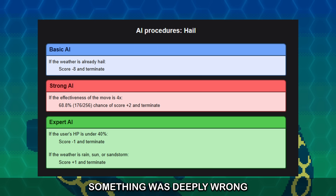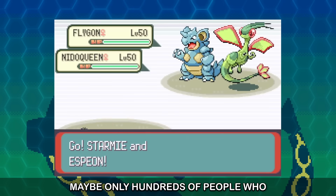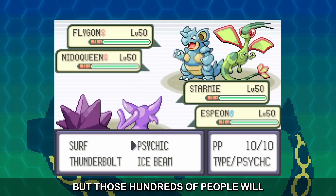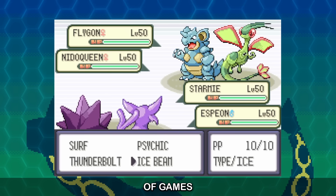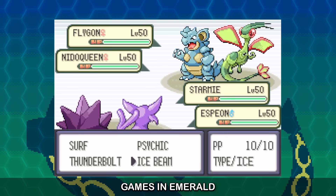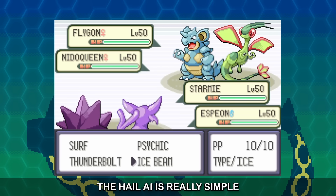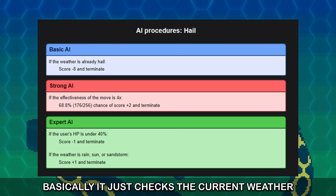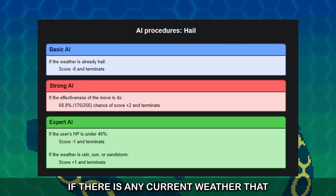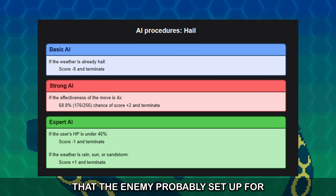It was at this point I knew something was deeply wrong. This really didn't make sense — it's not just familiarity with the codebase and knowing that Hail's Expert AI is very simple. Millions of people have played Emerald, and hundreds of people who know the AI quite well have collectively played thousands of games. Even I've played thousands of games in Emerald and never noticed this before. The Hail AI is really simple — it just checks the current weather. If there is any current weather that is not Hail, then use Hail. This is logical: it encourages removal of weather the enemy probably set up for themselves.